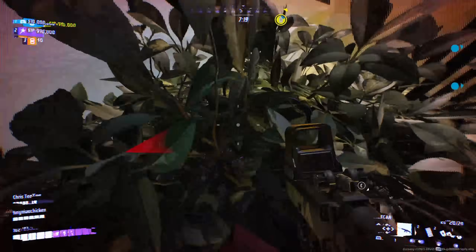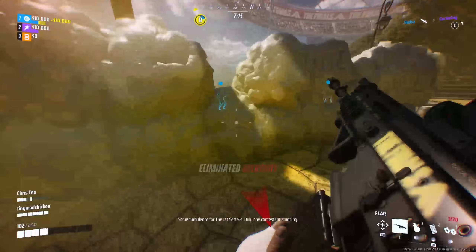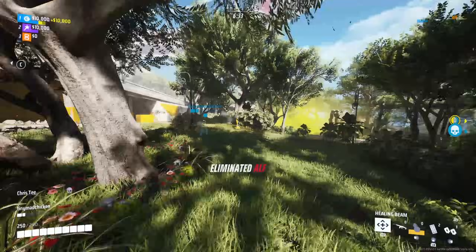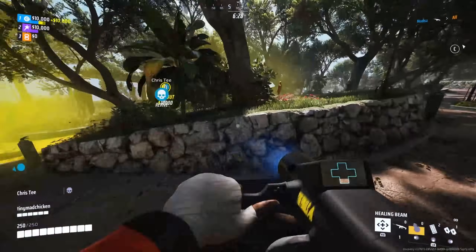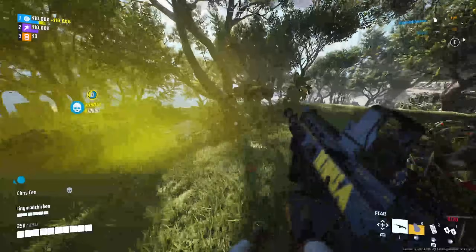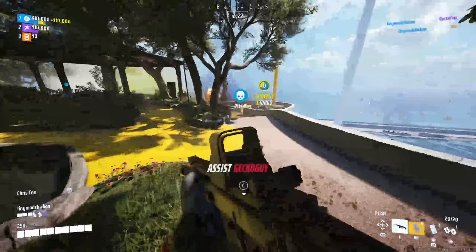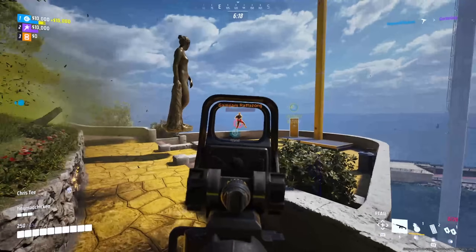For my utility, I was running the heal beam and defibs. This is a must, I believe, for mediums — particularly if you're getting started out or playing solo with teammates you can't communicate with. Being able to heal and res quickly is one of the best assets a team can have, and it can be countered less easily than a turret. I was also using sonar grenades, or a combination of fire or frag grenades — sonar is really a favorite part of my team comp, and I'll go into that during the team play.